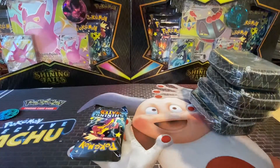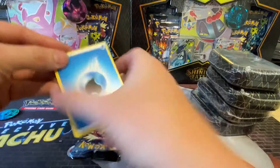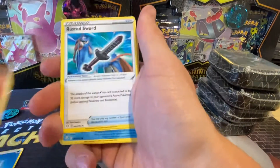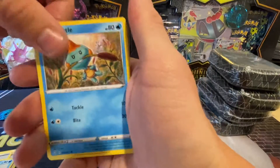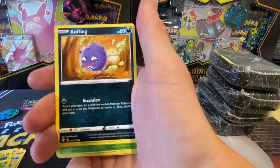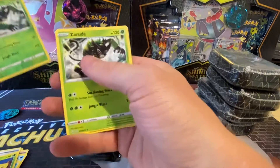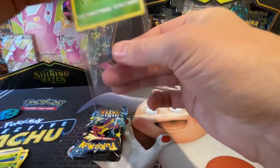So we'll open these and we'll see what we get. We've got Water Energy to start us off, Gym Trainer, Ruster's Sword, Cramorant, Chewto, Cacne, Gossiflua, Coffin, Morpeco, Zerud, and a Zerud again. So two Zeruds in one pack — lovely.